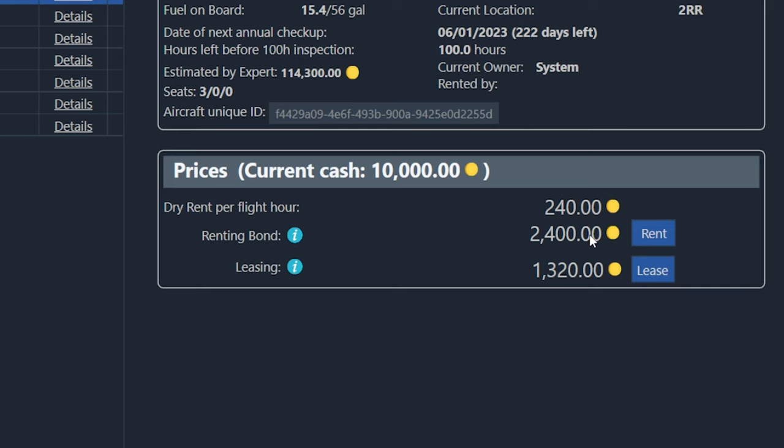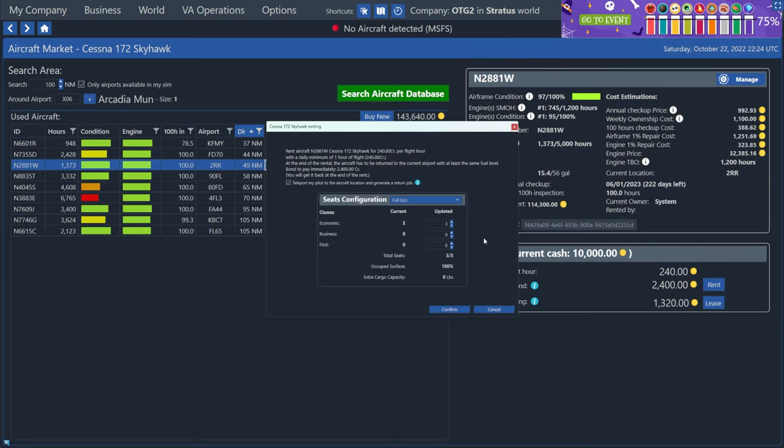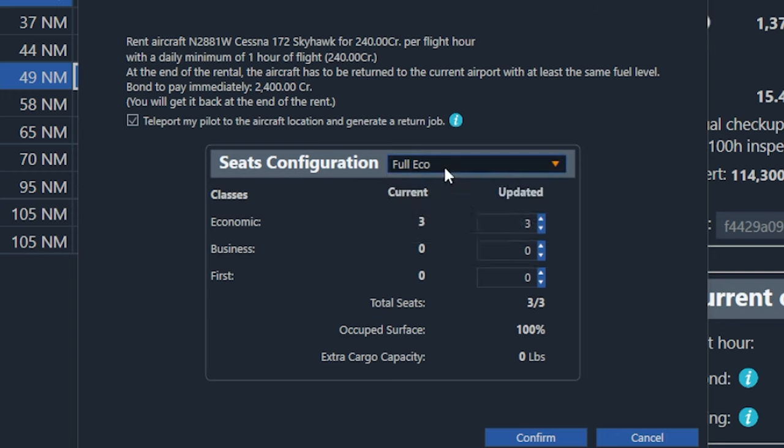And because of that, there's a 2,400 credit bond — that's a deposit to rent the plane, and we'll get that back when we finish the rental. So go ahead and click the rent button to get this started. And the first thing that will come up is this little configuration window for the seat configuration. Now, the three different classes of seats are economy, business, and first class. And in the Cessna 172, by default, there are three economy seats, and that takes up 100% of the seating capacity on the plane.